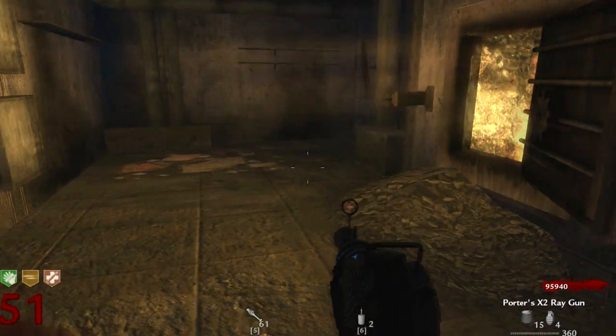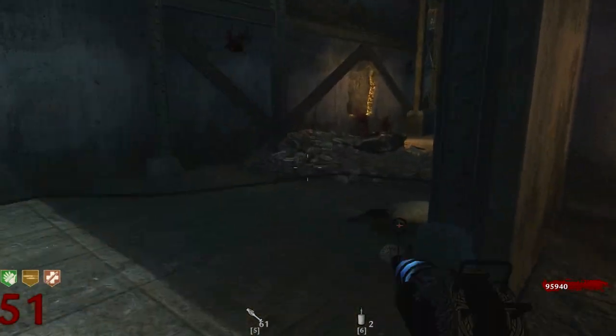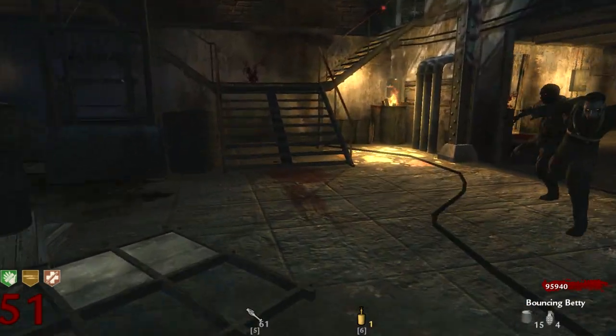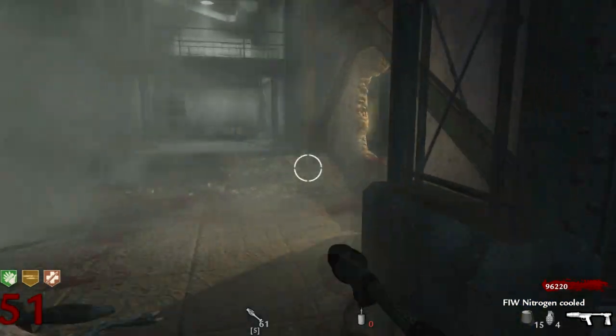What is up, crazy rabbit here showing you guys what bettys do on round 51. Bettys and claymores are basically the exact same thing — they're going to do really good on early rounds, even clearing entire trains of 24 if you're lucky enough. I think bettys actually stopped working around round 30.